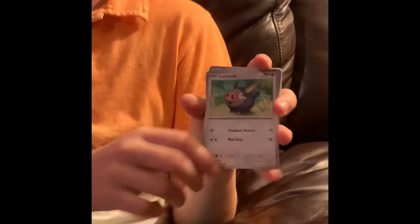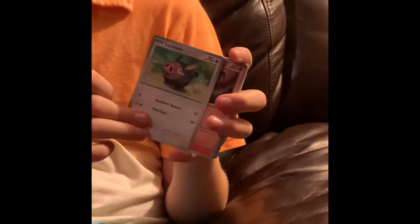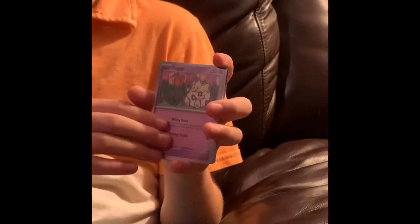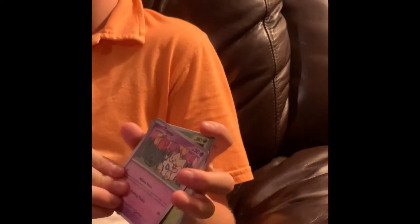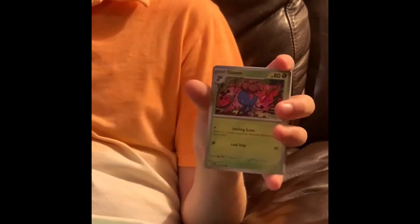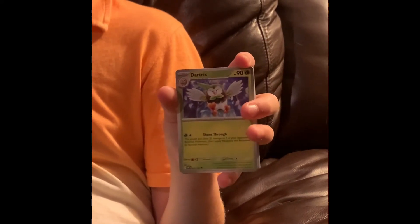Let me zoom in on the cards. It's a Lechonk — Lechonk, yep, he is Lechonky. Lampent — I like Lampent, it's alright. What's the next one? Togepi — how do you say it? Togepi. You gotta hold it still, I can't see. Gloom — I got a Gloom. Dark Tricks. You have to hold it up! Sorry. Froakie — why am I getting so many of the starters? Well I only got two, but Gloom kind of feels like a starter. Stunfisk — he's really skunky.